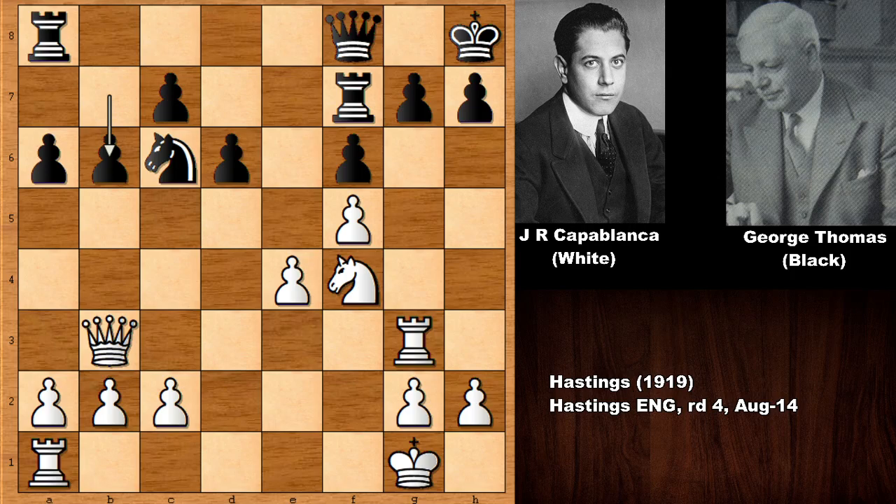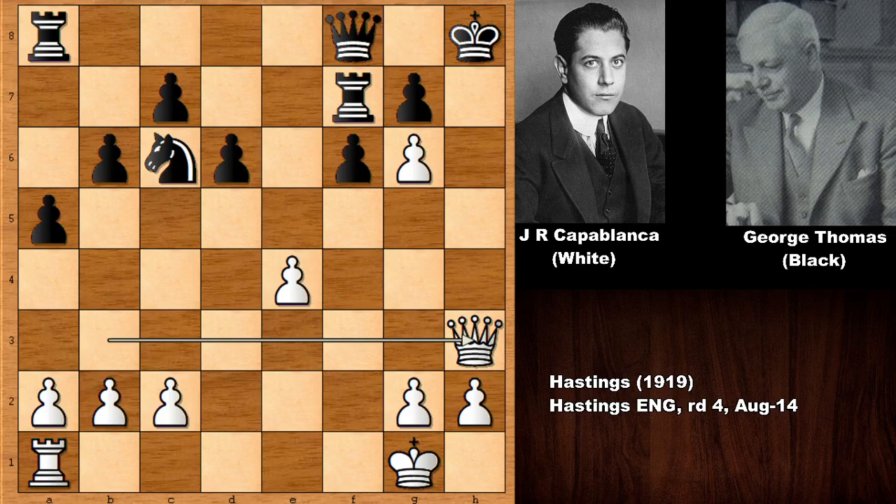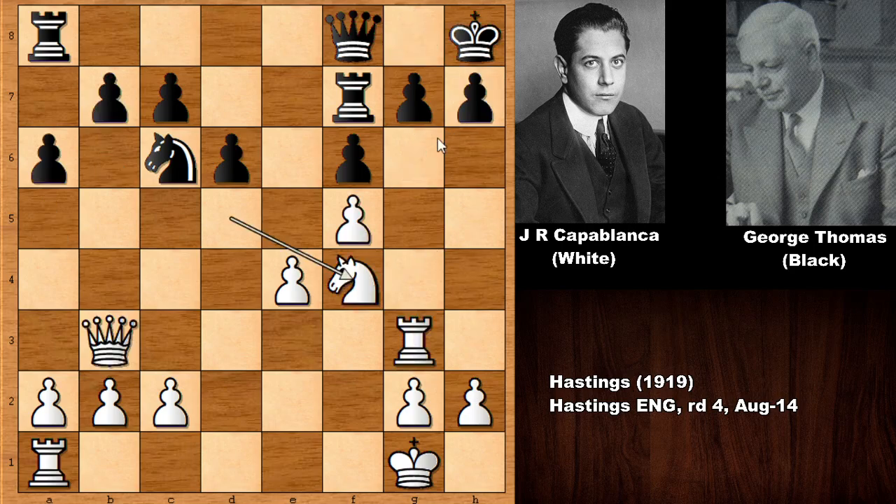In this position, if you play something like B6, can you see the threat? Knight to G6 and that's check — forking the king and the queen. So you have to capture the knight if you don't want to lose the queen, and then checking the king. The only move is capturing the pawn, but the rook is pinned and more importantly black is getting checkmated. So pushing the pawn leads to check and checkmate. Capablanca is threatening knight to G6, and Thomas is defending with the knight, which goes back and defends on G6.